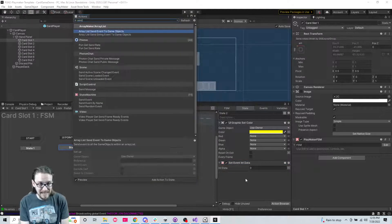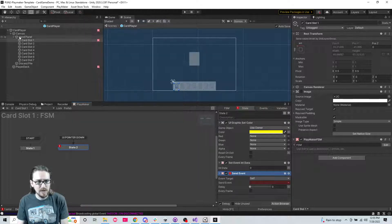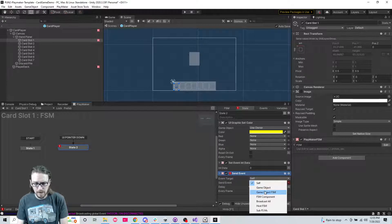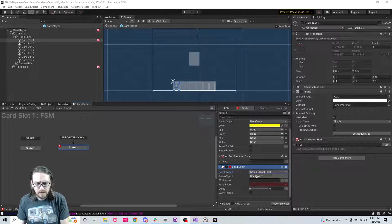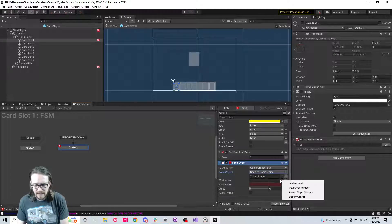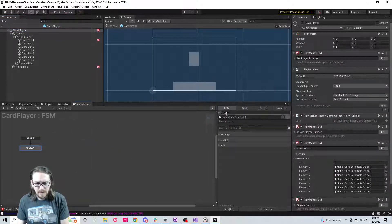Now we're going to send this event to the actual card player - 'game object FSM'. We're going to specify - we're going to send this to the card player. They don't have that event yet, so let's go over there and create a new FSM. This FSM is going to be 'play card'.